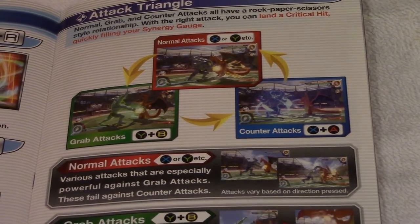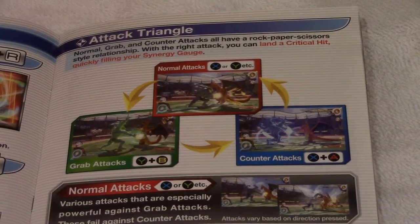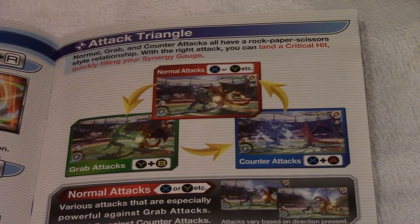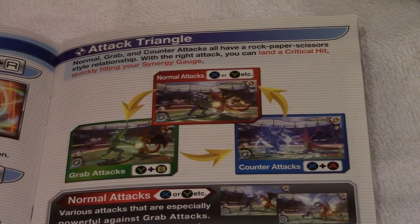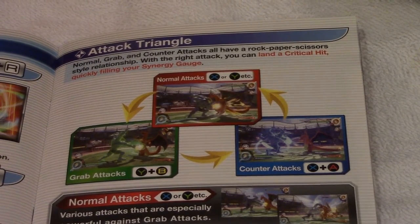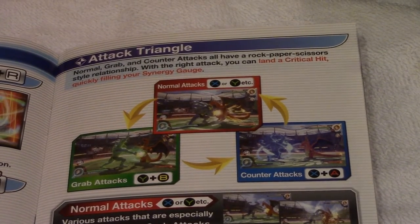This is similar to Dead or Alive's triangle system, and also similar to Fire Emblem — if you remember axes, lances, and swords. If you remember the triangle, you will be able to win. But remember, mind games and other tactics will also have to be used.